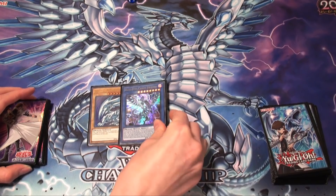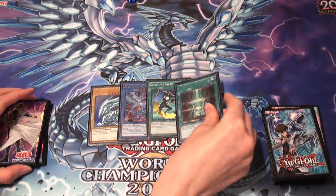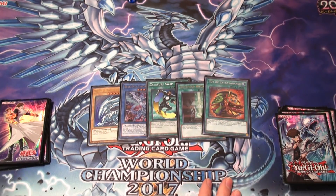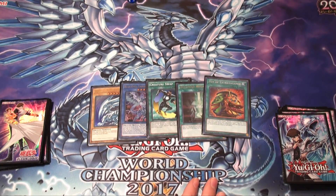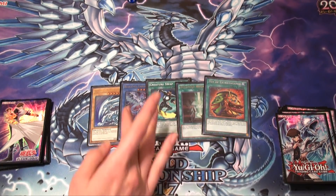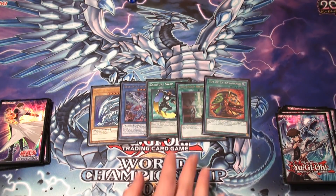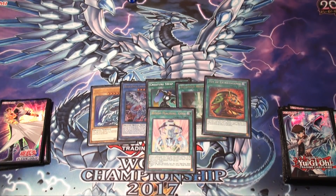So we have a Blue Eyes, Blue Eyes Chaos Dragon, Creature Swap, Advanced Ritual Art, and Pot of Extravagance. This has the workings of an OTK already but we want the Blue Eyes Chaos Max Dragon for that and a Debbie Ritual. So of course we will be going second. Here's our first draw.